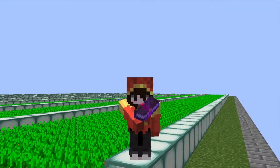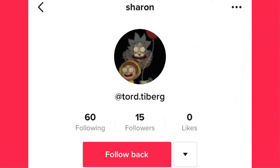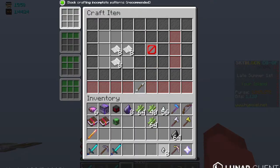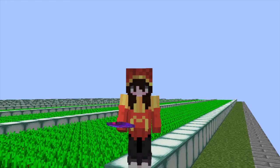Item number 2: Giant Killer 5 Books. This money making method was actually suggested to me by someone who saw one of my TikToks. It involves crafting two Giant Killer 4 books, combining them into one Giant Killer 5 book, and then selling that Giant Killer 5 book on the auction house for a pretty large profit.